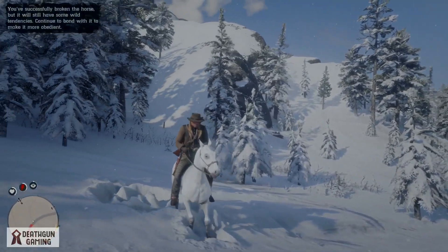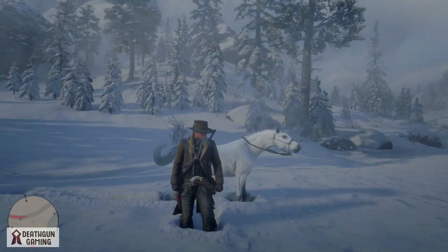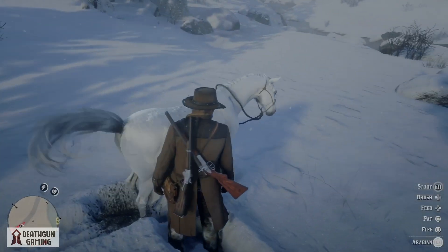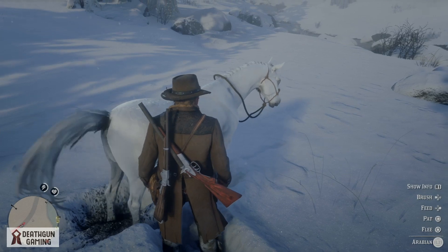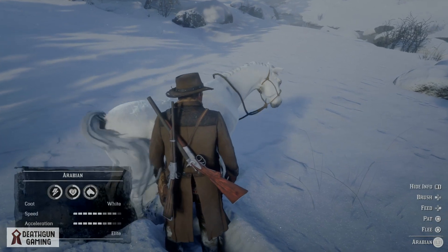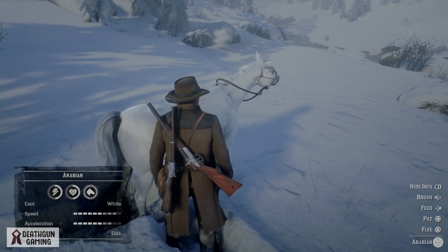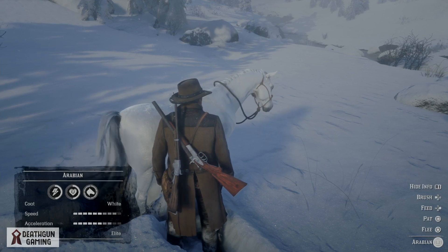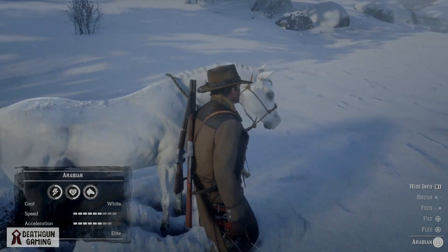Now that you've tamed your incredibly new legendary white Arabian horse, I'm going to show you some tips to make sure it's a lot easier to bring it back home. First off, we have to learn everything there is to know about this horse — it's really cool. As you can see, the handling is elite, it has incredible speed and acceleration, it's a white color, really pretty, and all the core stats are very nice.